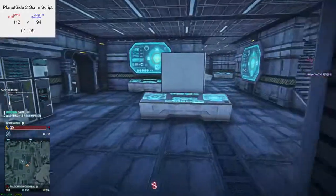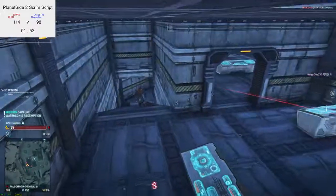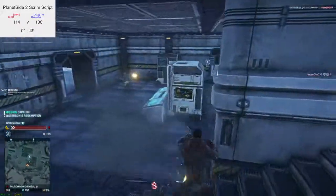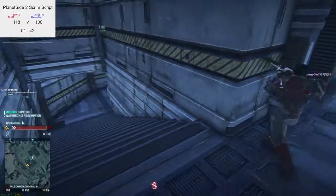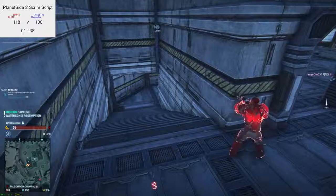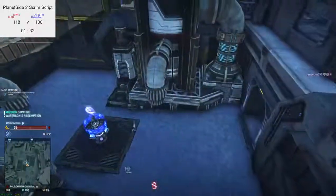NC are gonna have to be more aggressive if they want to get back into this — but that opens them up to flanks. It's a double-edged sword. I wouldn't call it a defender's advantage — it's more of an aggressive disadvantage. Being aggressive makes you predictable, makes you vulnerable, because you're not waiting for that friendly to go with you on the flank. With the time remaining, there's no way NC can actually cap the base — so they've just got to go for kills.